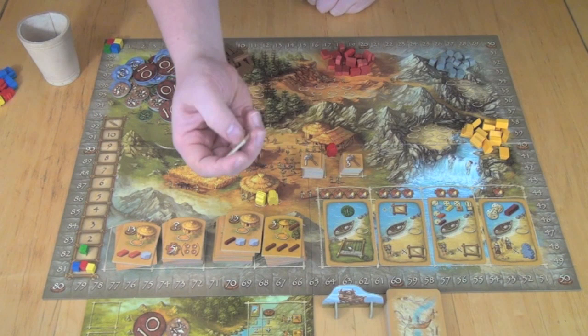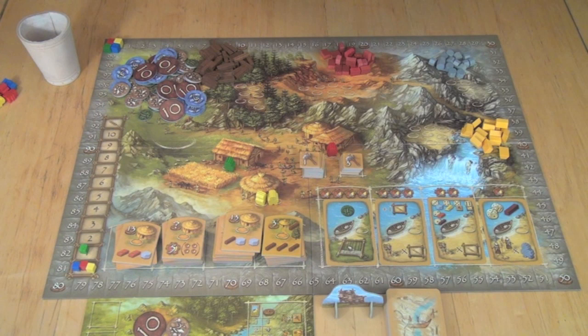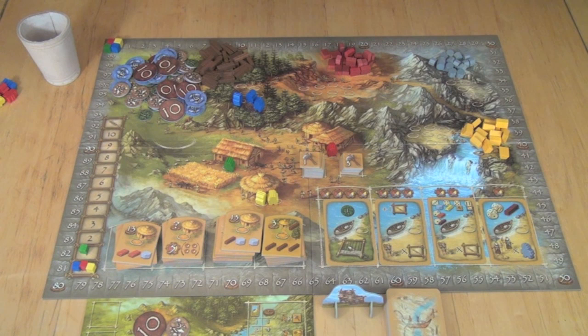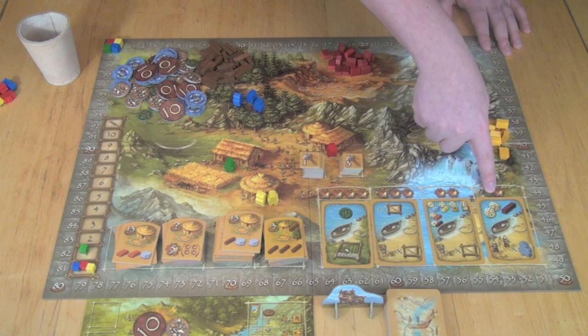You also have generic resource areas that anyone can place on — these are resource collection areas. There are limited spots: seven spots each for wood, brick, stone, and gold, and any number of people can place in the hunting area to get food. You can place any number of meeples as long as all seven spots aren't full. Maybe blue places three guys out to get wood. You keep going around placing until everybody has placed all of their available meeples. There are also extra spots that require resources to use, including cards that replenish each round and huts that cost resources to acquire.